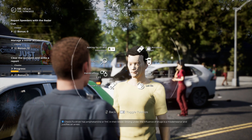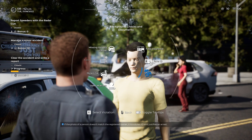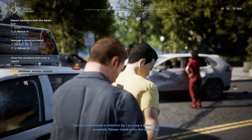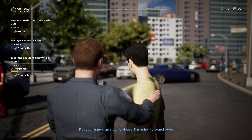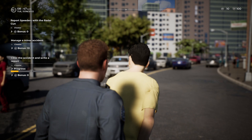'You've committed a violation by carrying a stolen ID, you're being arrested, please move to the sidewalk.' 'No, please officer.' Well, don't be walking away — I need to search you. Put your hands up slowly please. I'm going to search you to see if we can find anything else to add to this guy's charges. Oh, a switchblade too!